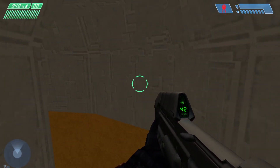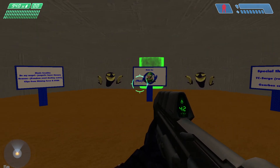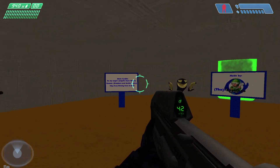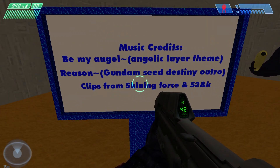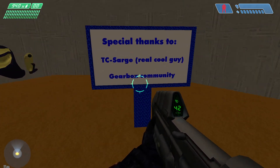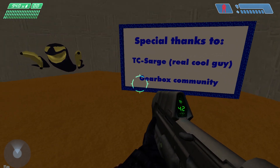Now I showed it in my last video, but for those who didn't see, here's the room itself, along with the signs and the little ghosts holding the bananas. There is copyrighted music in here, so I had to mute the audio. However, the credits for the music were on that first sign.